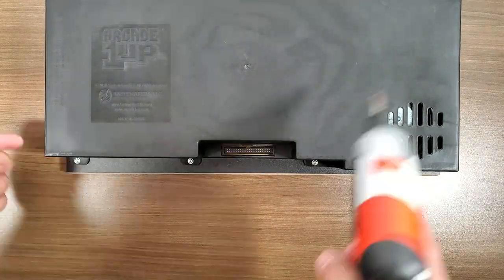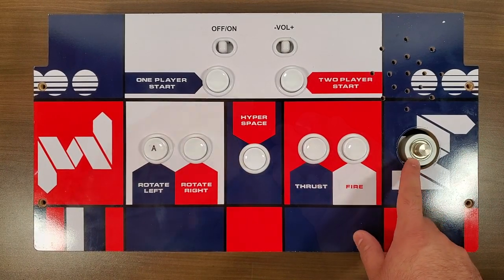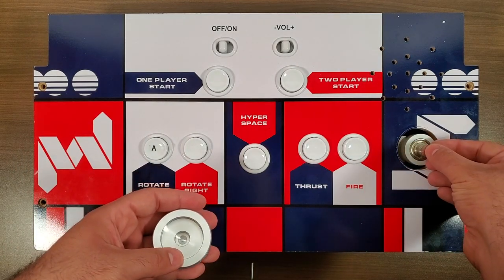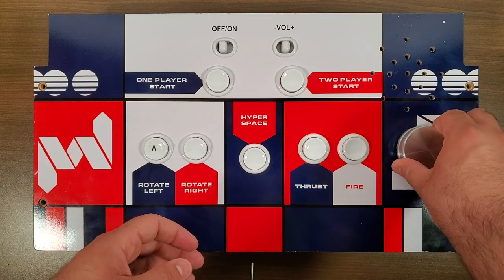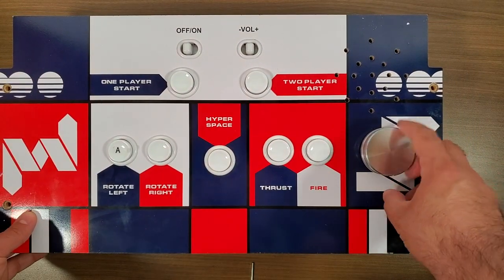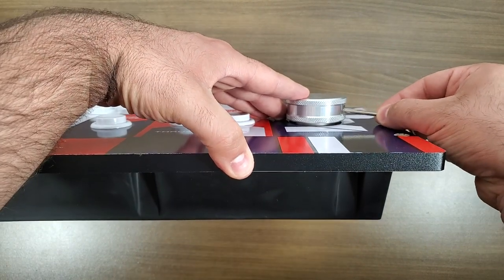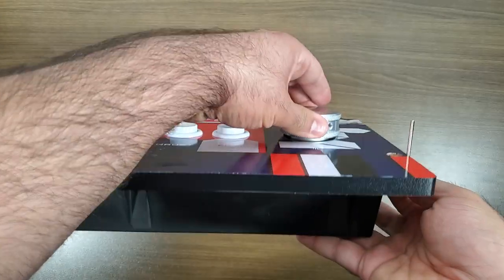Before installing the spinner knob, if you are using plexi there is an additional washer included in the package. Place it underneath the spinner knob as a spacer to give clearance so you don't run into issues clearing the plexi. The knob slides right into place and you use an allen key to tighten it. That's more or less it for the install — it only took about five to ten minutes.